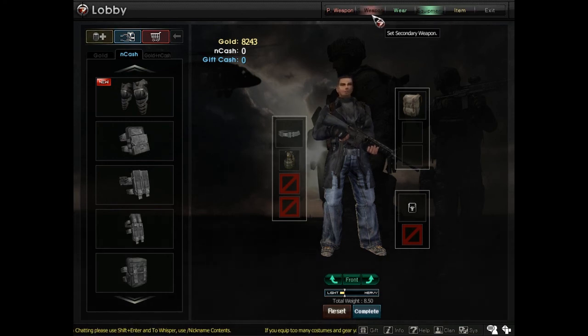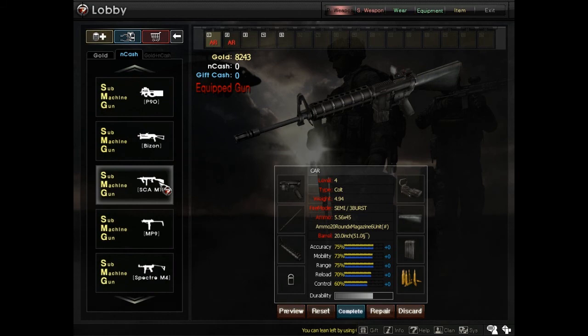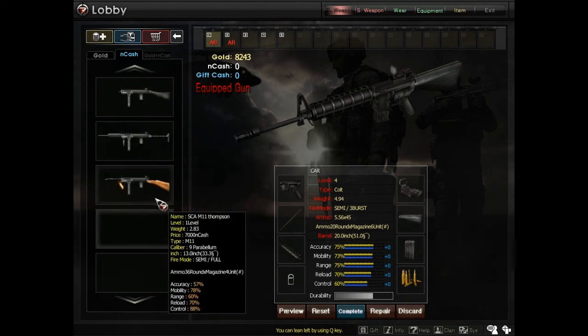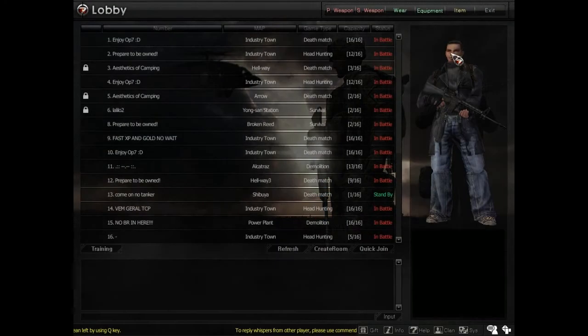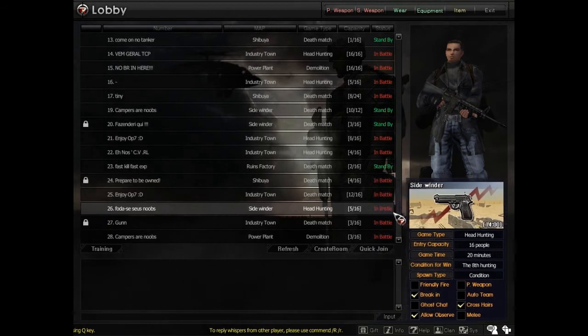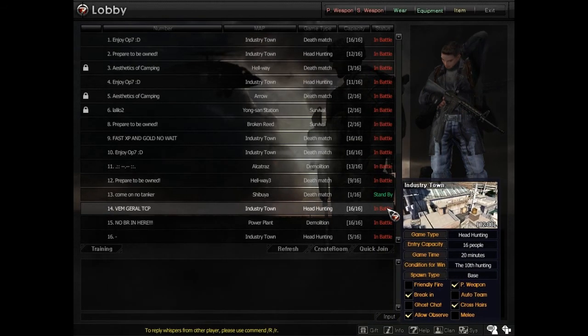I can't press the S weapons — I'm assuming that's special weapons — but I can't click on that or else it exits out. There are certain things that make it exit out. Like if I scroll down too much in primary weapons, it'll exit out for some reason. I'm only level 4, so I'm really limited in what I can use. You can see there's a bunch of game rooms, so a lot of people play this game.